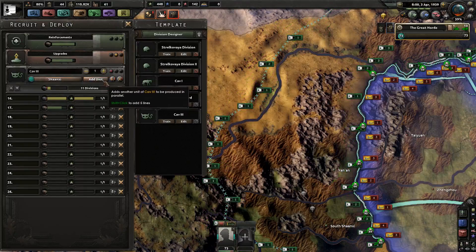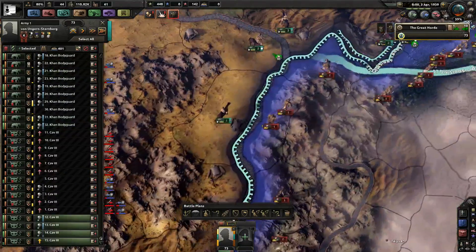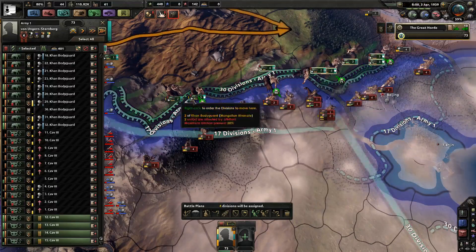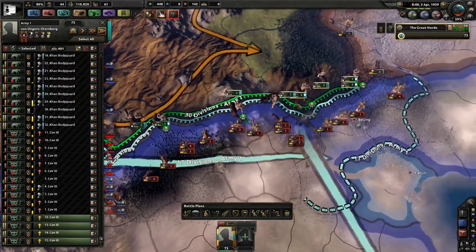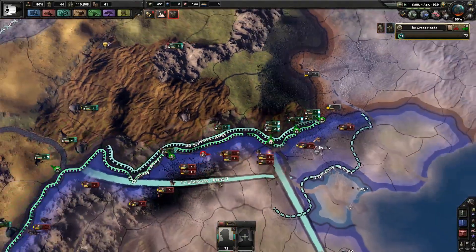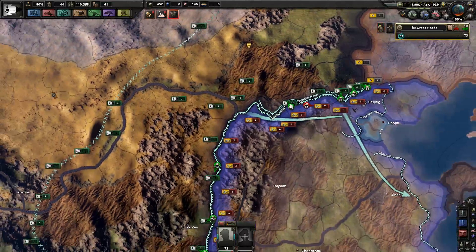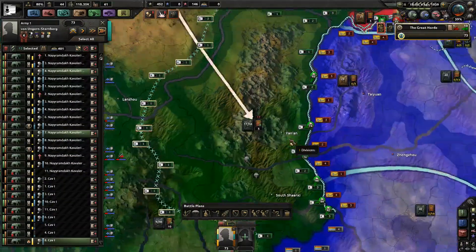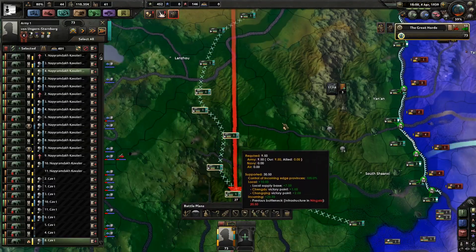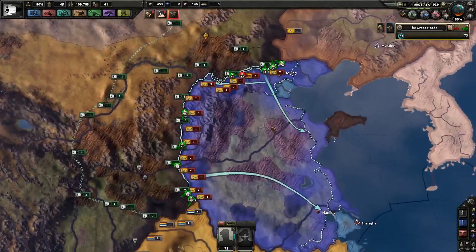Any new cav can just reinforce here — there are some new cav. You can come up here to the north. Cease offensives. Let's be a little more measured. The supply's not terrible here, but it's not good enough that I want to spend more regular cav. Let's spread out and let them bleed a little bit. But that shall take place in the next episode. Until then, thank you very much for watching. I hope to see you soon. Bye-bye.